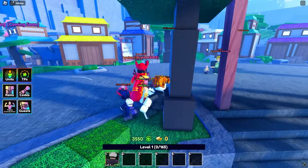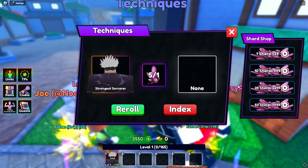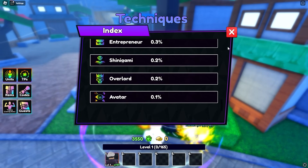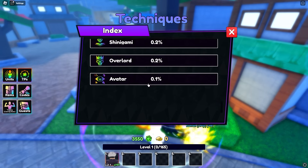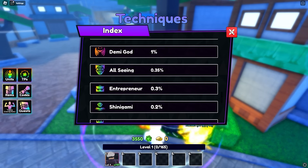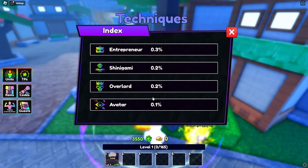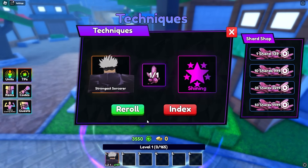I want to check his techniques — let's see what these are. I'm looking for Avatar of course — one percent. Let's re-roll. We got Scope 3. I'm looking for any of these good ones — any of them would be perfect, but I doubt we'll get it.